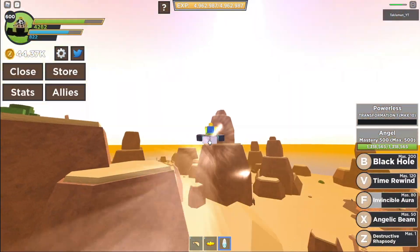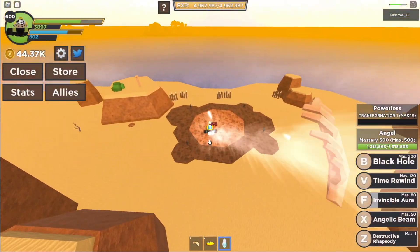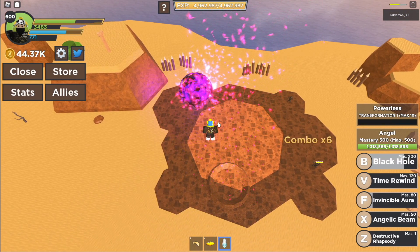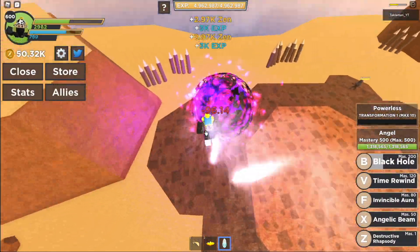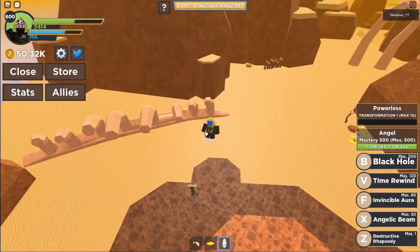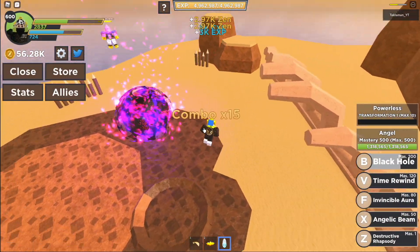Last but not least we got the Black Hole. Here's what it does — aim it at the middle right here. See, it sucks them in and they get hit a lot too. Let's do it again — another black hole! See how they all got sucked in down there.